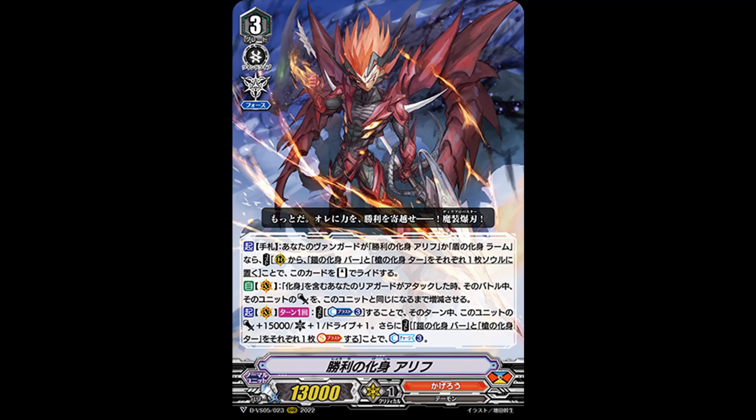Then to the third skill: Act Vanguard once per turn, cost Counter Blast 3. This unit gets plus 15k power, 1 crit, and Drive plus 1 until end of turn. Then you can Soul Blast 1 Bar and 1 Tar to Counter Charge 3. That's why the first skill kind of matters — because you want to have Bar and Tar in soul so you can soul blast them out, making this third skill practically free.